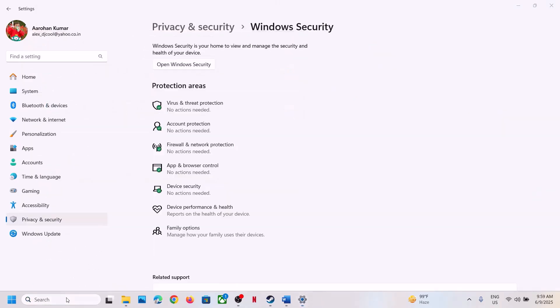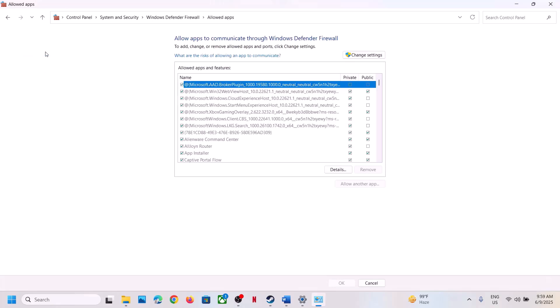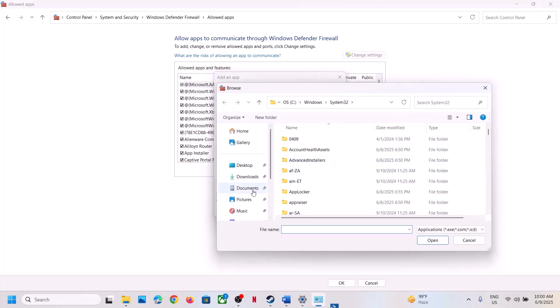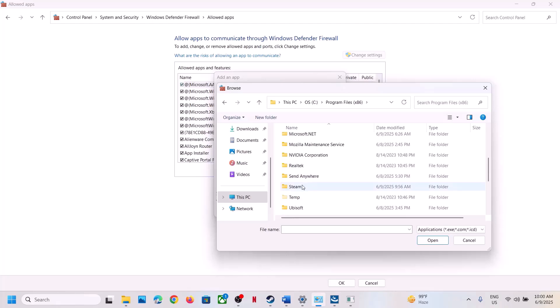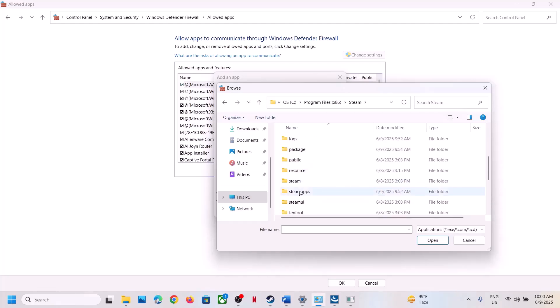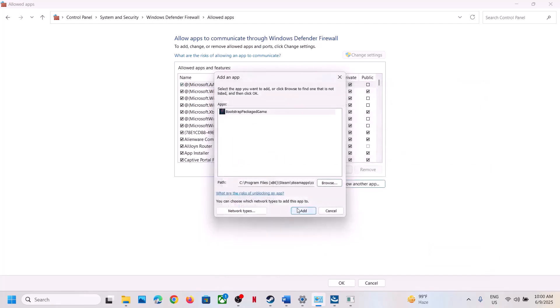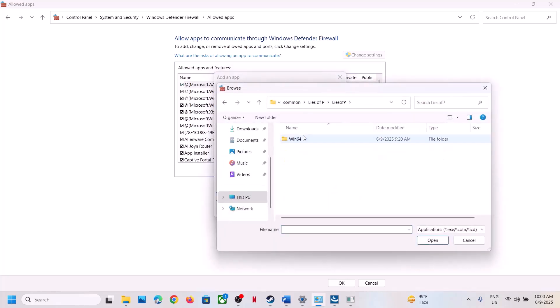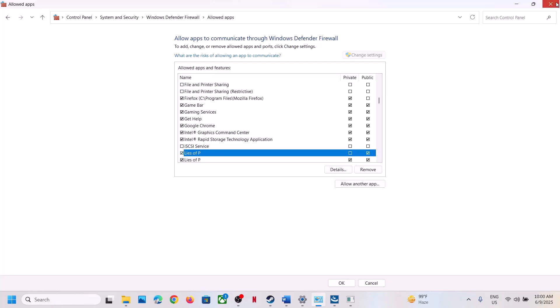Next, type 'Control Panel' in the Windows search box, open it, go to System and Security → Windows Defender Firewall → Allow an app or feature through Windows Defender Firewall. Click Change Settings, then Allow Another App, click Browse, navigate to the game installation folder under Program Files (x86) → Steam → steamapps → common, select the game EXE, click Open, and add it. Repeat this for the Binaries → Win64 EXE file. Once added, launch the game and check.